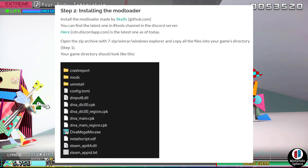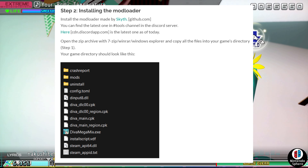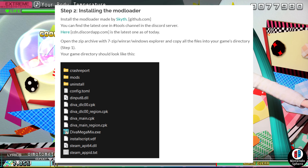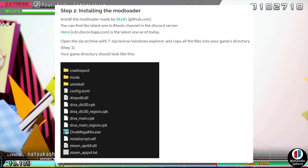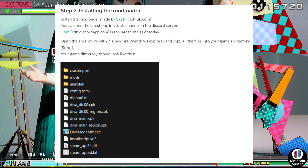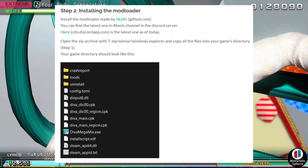Step two is installing the mod loader add-on from GitHub. Huge shout out to Skith for making this available. You can download it via GitHub, and there's also a Discord app download on the article. Link in the description below — everything you need is clearly labeled there. Just download the latest version.